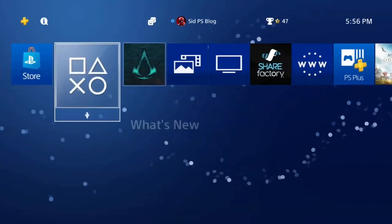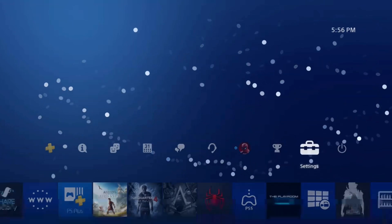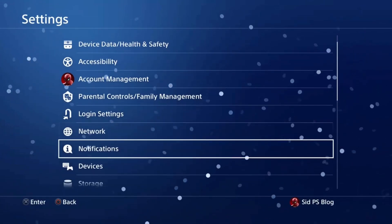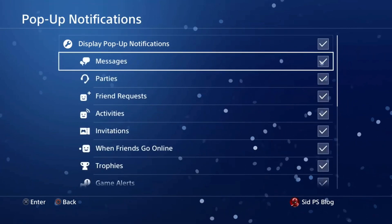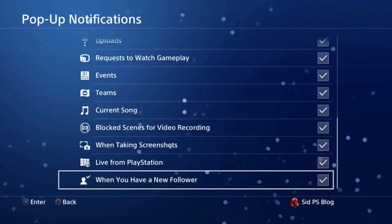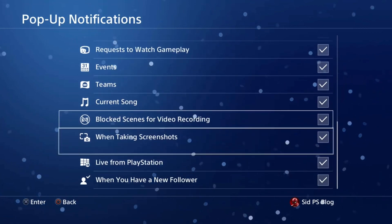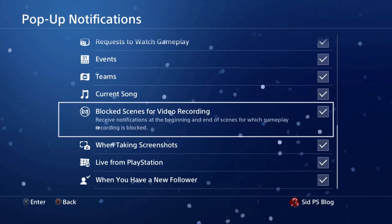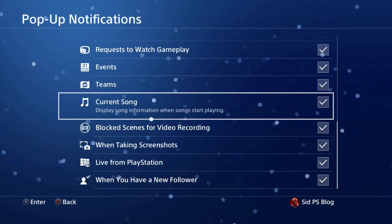What's up everyone, CNPSBlog here. Today I'm going to show you how to boost your PlayStation 4 performance. It's a trick — you just go to Settings, then go to Notifications. Here you have the pop-up notifications. While you are playing a game you get notifications on your screen, and your performance is not good — your PS4 gets slow and it's not giving you good performance.